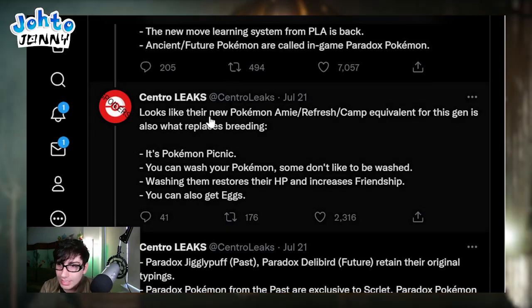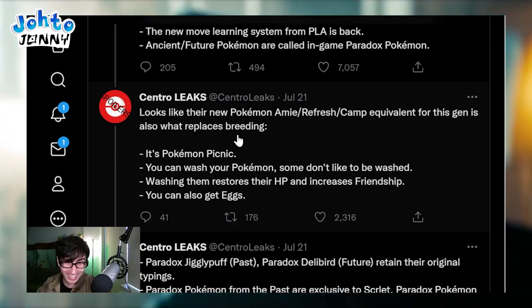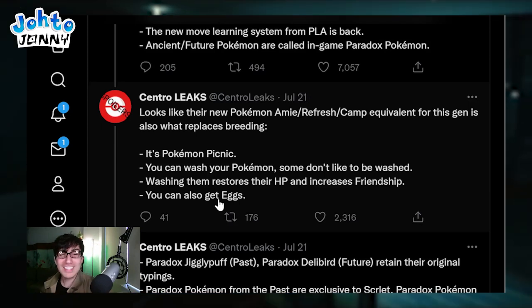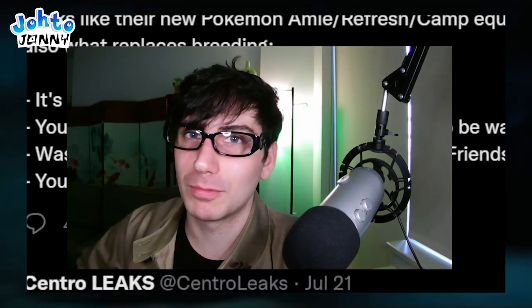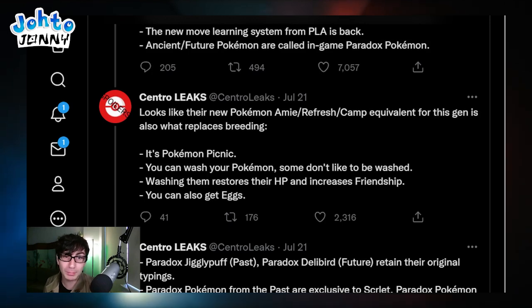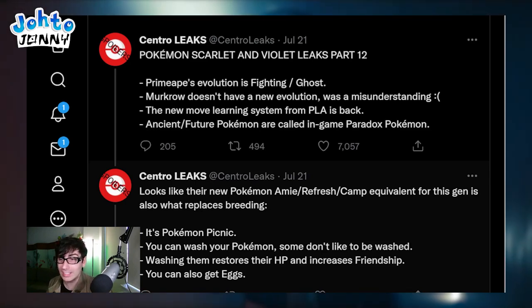Looks like their new Pokemon Amie, Refresh, and Camp equivalent for this gen is also what replaces breeding - it's Pokemon Picnic. You can wash your Pokemon, some don't like to be washed, and washing them restores their HP and increases friendship. You can also get eggs this way. Pokemon Camp was the best aspect of Pokemon Sword and Shield for me because the experience is about enjoying your time with your Pokemon. I hope this is better than camp and takes it further - I'm both excited and scared to see what it entails.